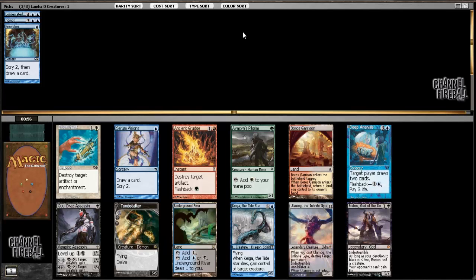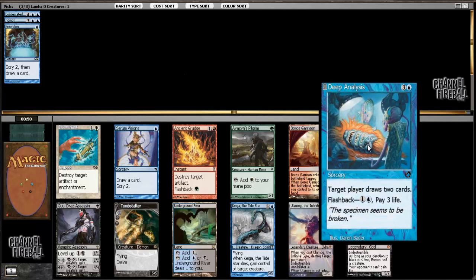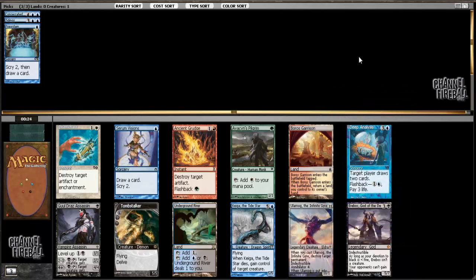Serum Visions is a tiny bit worse but similar to Preordain - just going to be a really good addition to any blue deck. Deep Analysis is similar to Tidings, although I consider it quite a bit worse. Six mana to draw four is a lot, and I really don't like to pay life for card drawing in a control deck, because in addition to investing a lot of mana and not impacting the board, paying life is likely to set you too far behind against an aggro deck. Deep Analysis is still really powerful, but more passable than Tidings. I'm going to stay the course and take Serum Visions - I think it's the safest pick.